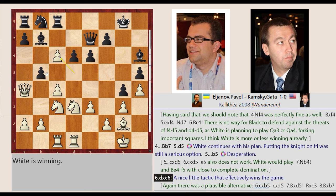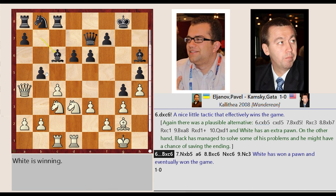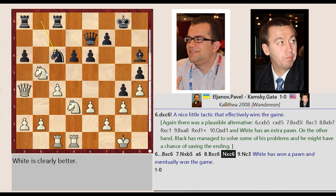D5 takes on C6 — a nice little tactic that effectively wins the game. Bishop B7 takes on C6, Knight C3 takes on B5, A7-A6, Bishop G2 takes on C6, Knight B8 captures C6, Knight B5-C3. White has won a pawn and eventually won the game.